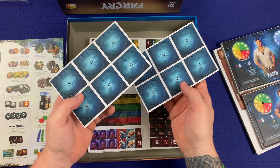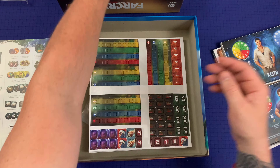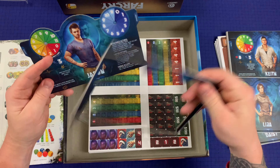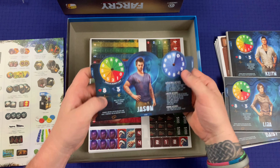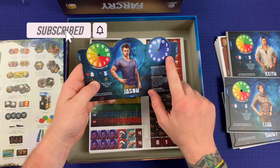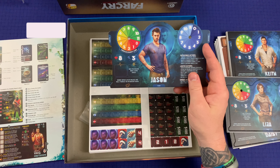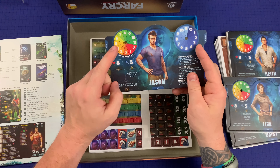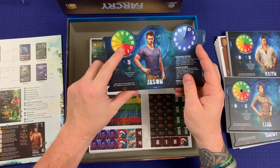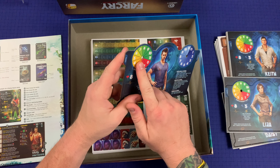These are obviously going to be dials — you can see the punch-out right there. Right here, you can see those are going to be dials. I guess this is your sanity, and then maybe your health over here. Actually, this is movement points and this is health.